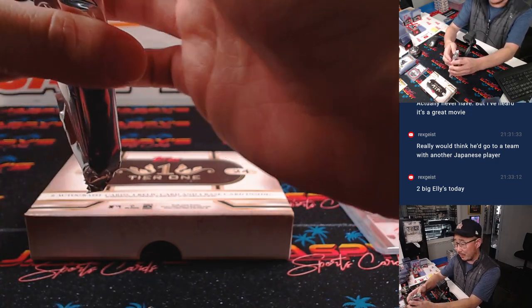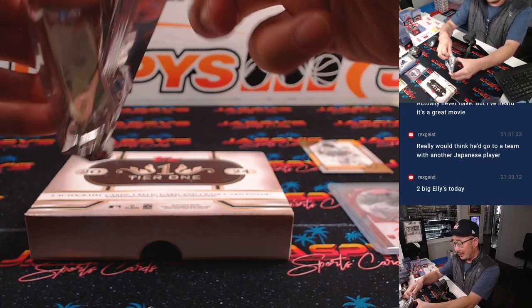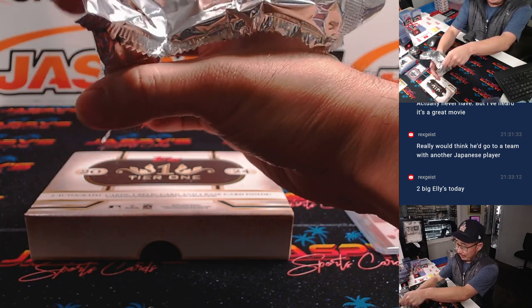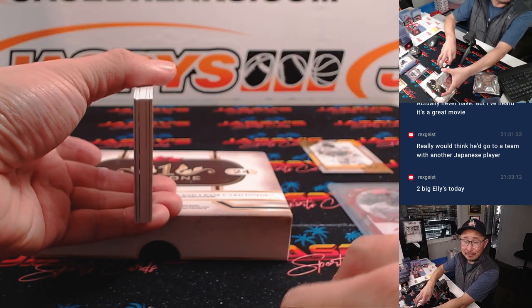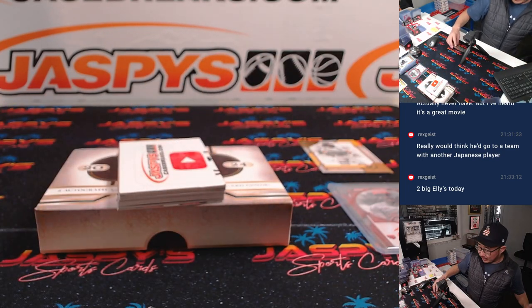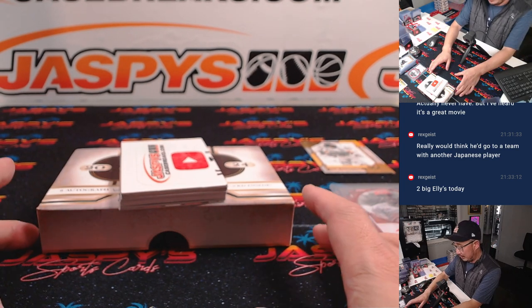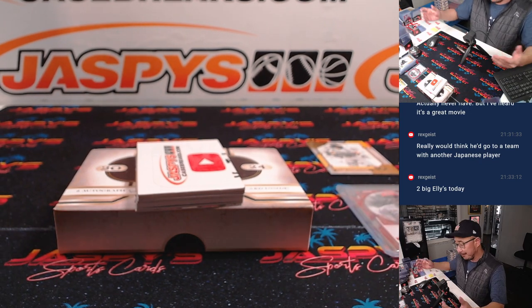Does he want to play with his countrymen? Does he want to play with his hero, Yu Darvish, who he has a relationship with — he patterns his slider off of Yu Darvish's slider. San Diego does well with the Japanese players. The Dodgers have been scouting him since high school, so they've been doing their due diligence. Who knows?